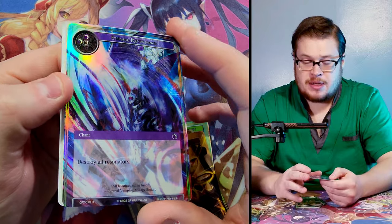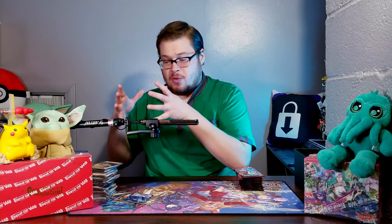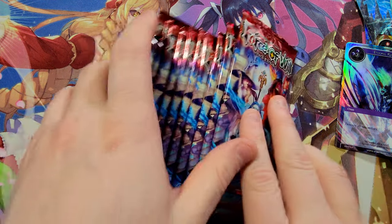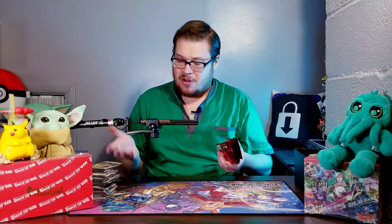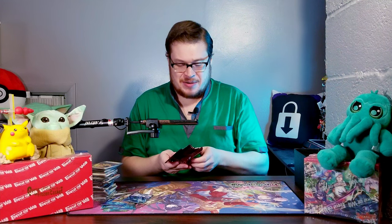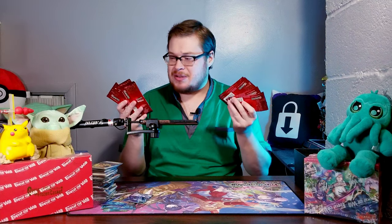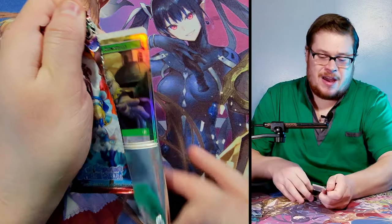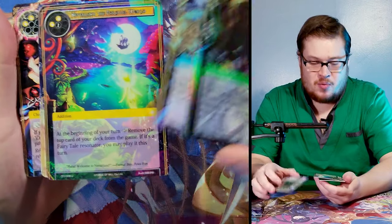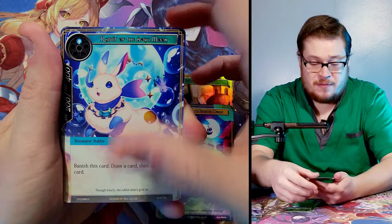I took one half on the right side and the other half on the left side of the pre-release kit — I didn't mix them up. One side clearly was stacked. So far all of this we've opened has been not super great — we've got like a dollar fifty card or something, pretty crazy. Hopefully the rest of these will do some work. I find that sometimes that's how it goes with pre-release kits — one half is just automatically way more stacked than the other half.